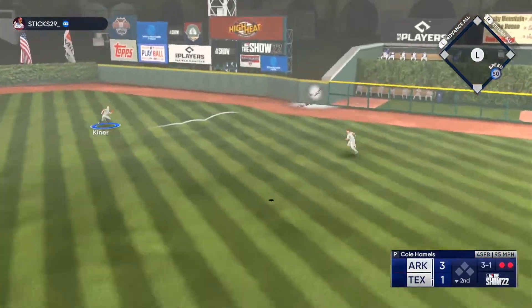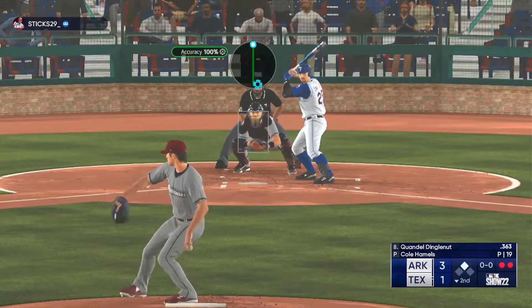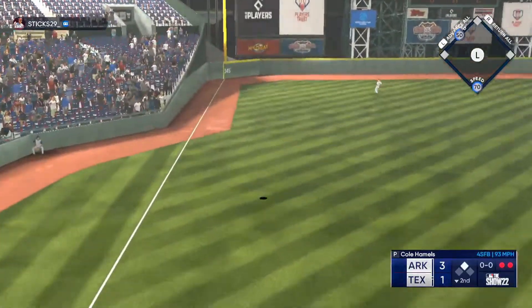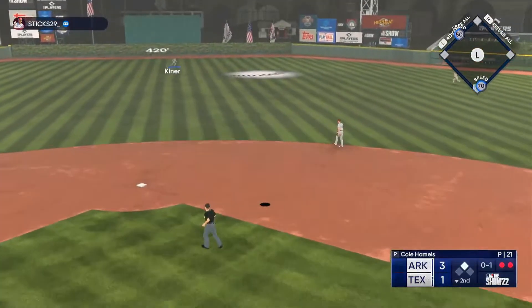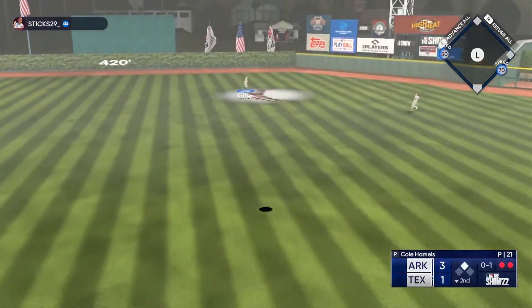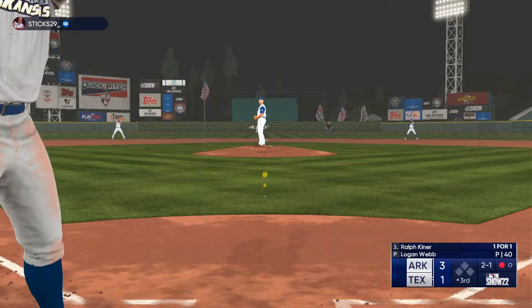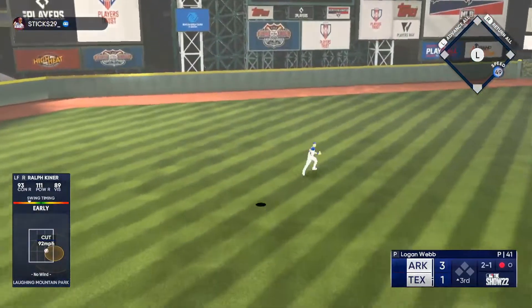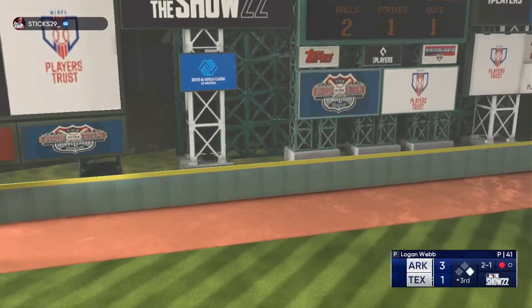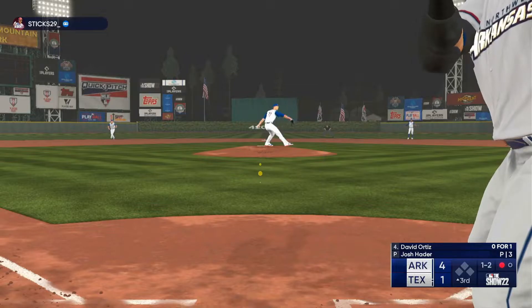That one is absolutely belted — back there, and it's off the wall. The first offering is fouled off. He looked locked in on that swing. Pitcher better be careful with him right now. Towards first. He needs to get a little more confidence and remember how good he's been in the past. Well struck to left field. That's back — turning, looking, and that one is gone. See the chase if you look down in that area.